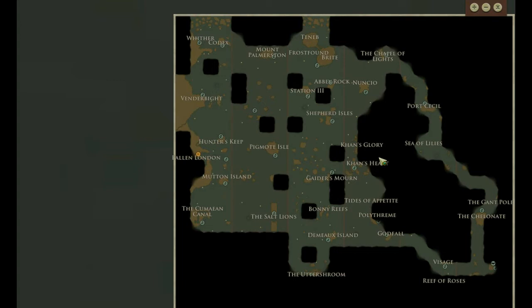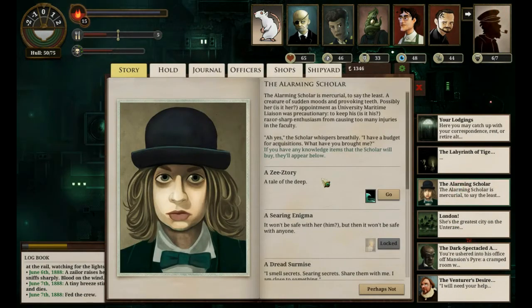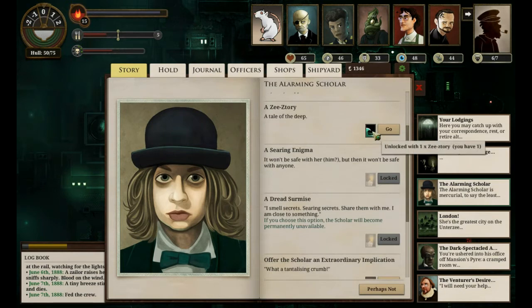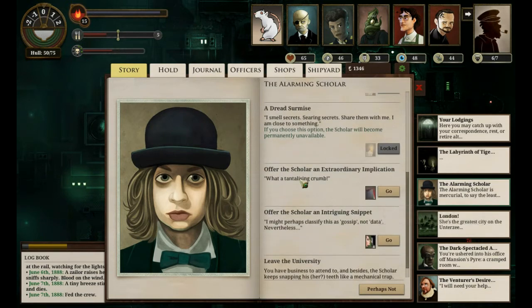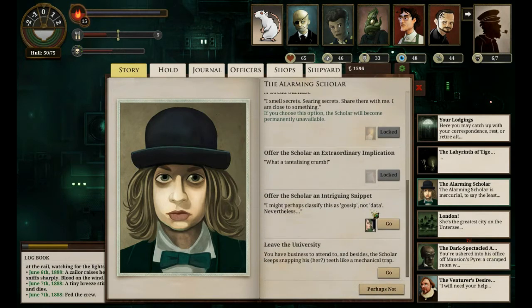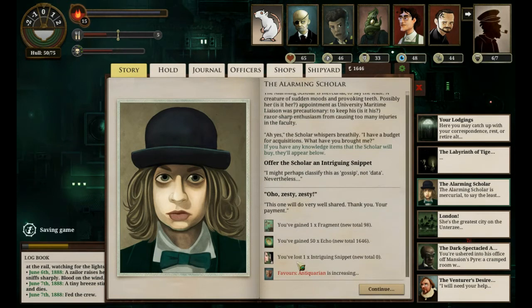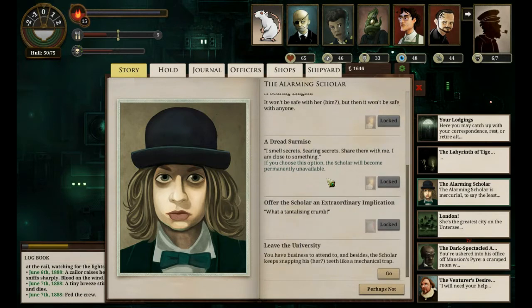We have five candles now, though I know we'll need some of those for Hunter's Keep. We want to resolve Hunter's Keep - those sisters earned us a lot. I'm going to keep hold of the Z-Story. Extraordinary Implication - what a tantalizing crumb! Getting two fragments, 250 Echo for that. And I can offer an intriguing snippet for 50 Echo. So they give us a lot of cash now.